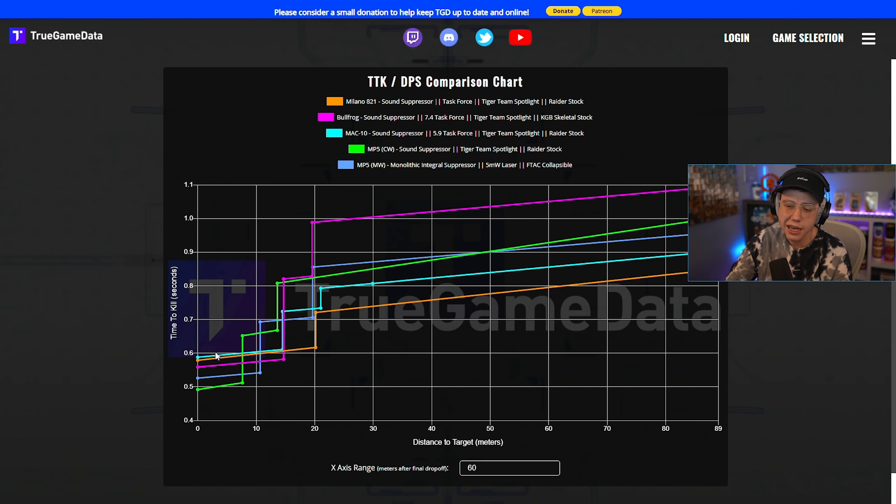Up close, the Milano — shown in orange — is not the best SMG in the world, and that's really its only weak area. It will get beaten out by other weapons; the nail gun will absolutely fry it, and the MP5s and even the Bullfrog are going to outgun it up close. However, there is no additional damage drop-off on the Milano. It has an extended range before it hits that first damage drop-off — around 20 meters to the chest — whereas the Bullfrog drops off at 14.6 meters, the Modern Warfare MP5 at about 10.6 meters, the Cold War MP5 drops off severely past 7 meters, and the MAC-10 drops off at 14 meters with a slightly slower TTK than the Milano up close.